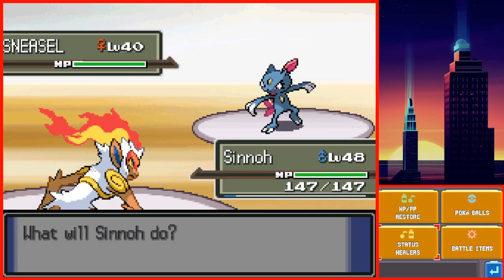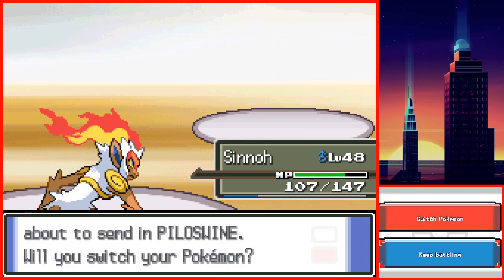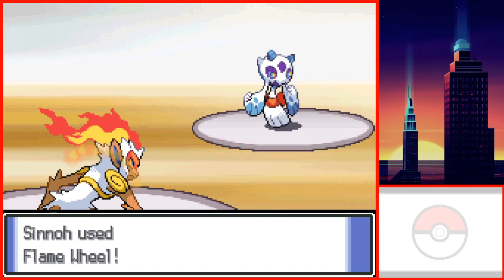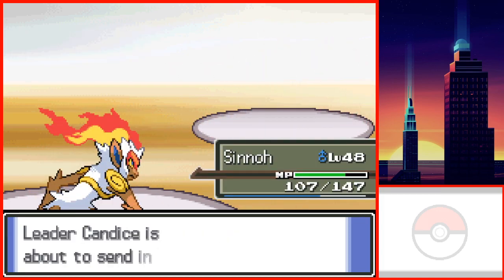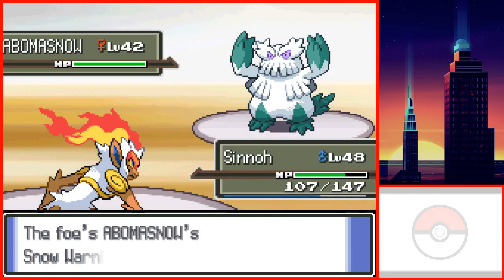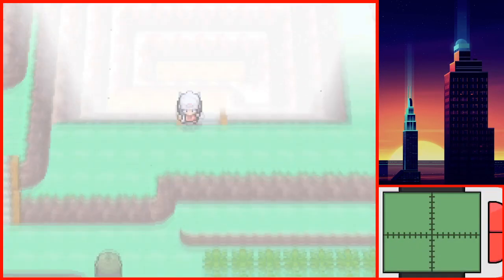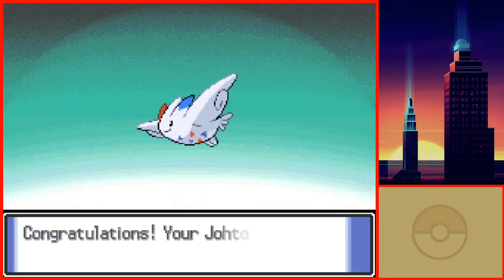I'm not going to lie, I made a mistake. Before the Snowpoint City Gym, I went to Amity Square to get the Amulet Coin along with the items inside. When I went outside, I realized that going into Amity Square fully heals all of your Pokemon, including their Power Points. I didn't go inside a Pokemon Center; however, I feel like it still defeats the purpose of the challenge. Since Sinnoh was the only Pokemon actually missing Power Points, I decided to throw away my only Max Elixir as compensation. The gym was really simple — I used an X-Attack and ended up sweeping the entire Gym with Flame Wheel.